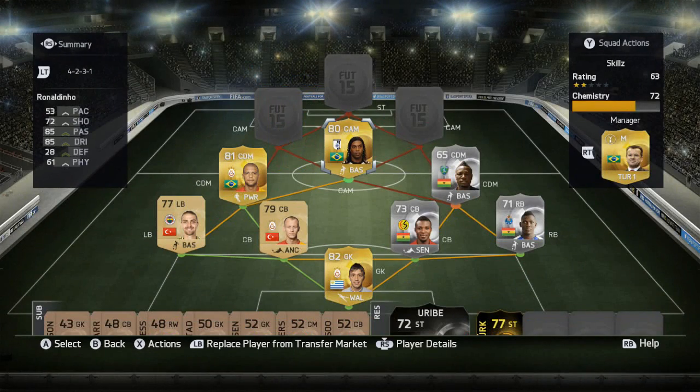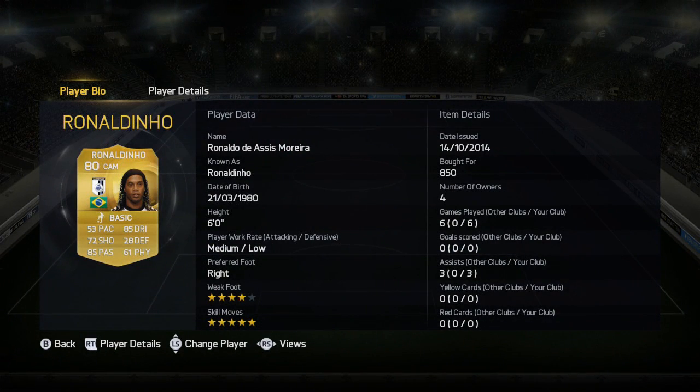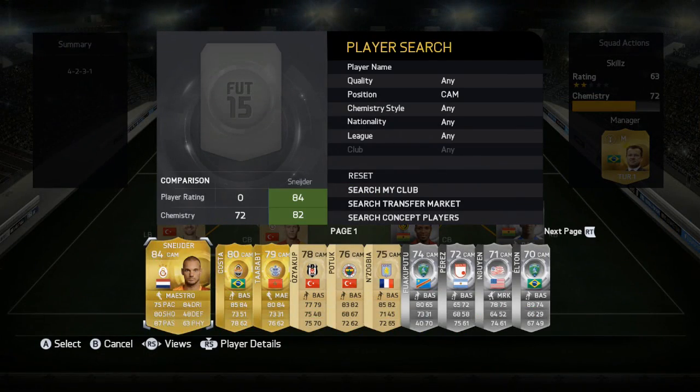On to the CAMs. The first one is Ronaldinho. I wanted to try him out but he didn't do too well because this game is all about pace, and this team is basically all about skilling. I wasn't feeling amazing so I just wanted to get a few goals. His stats are 53 pace, 72 shooting, 85 passing, 85 dribbling, and 61 physical. He feels quite weak on the ball and gets knocked off it a lot. Five-star skills was the main reason I got him, and he managed three assists but no goals.